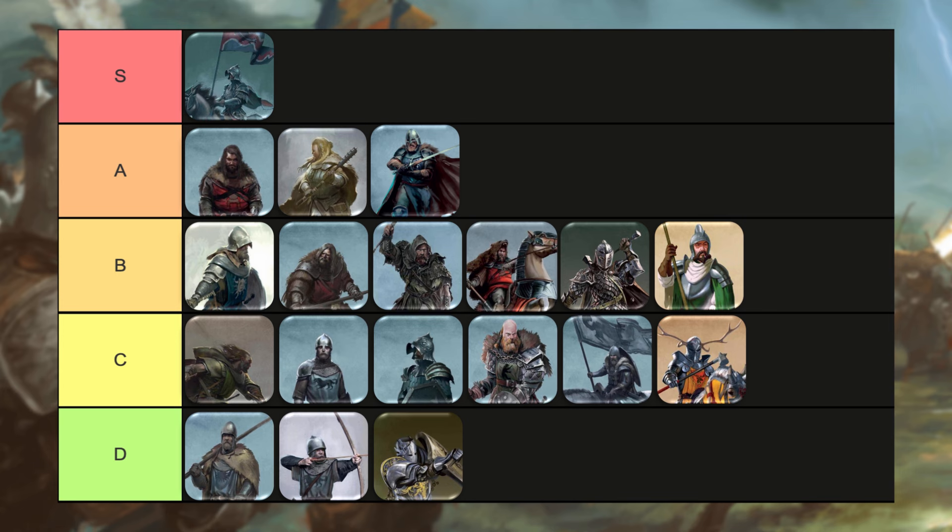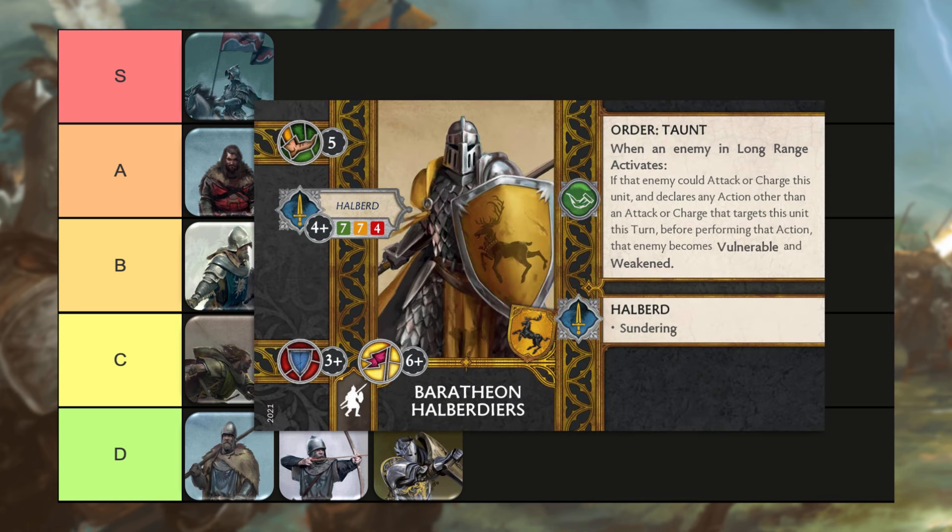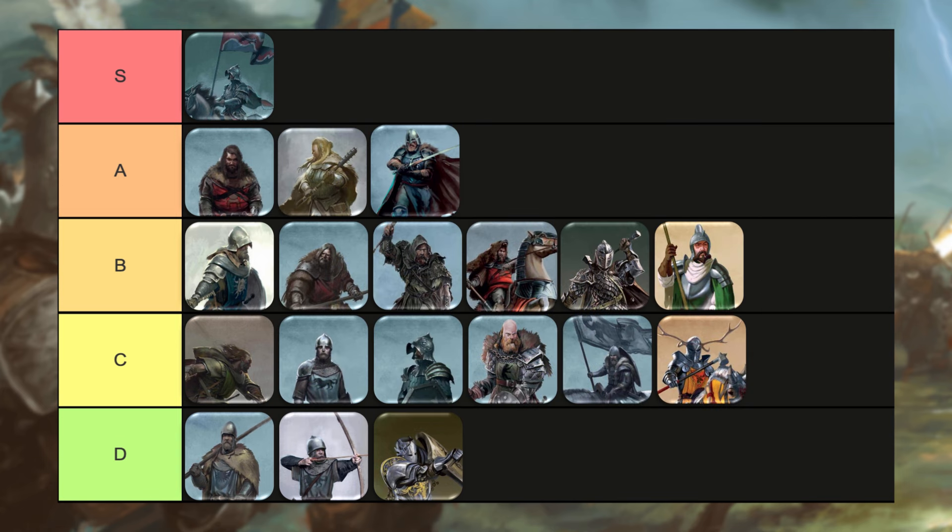Now the Baratheon Halberdiers, a six-point infantry unit. For me, these guys are still a pretty decent hold-the-line defensive unit. I put the Wardens down in D tier, but I think these guys are quite a bit better. They have Sundering as a keyword, a better dice pool, movement 5 versus movement 4, and Taunt — so you can give extra token generation to the Brotherhood faction. I believe these guys are quite a bit better as your frontline defensive unit if you want a tanky frontline unit. For me, they're going to go in the B tier. They're not A tier because I'm not sure you're always going to need a really tanky frontline unit, but if you do want one, I think these guys are a pretty good value at six points.